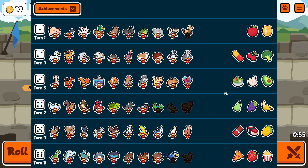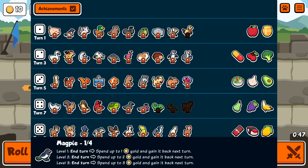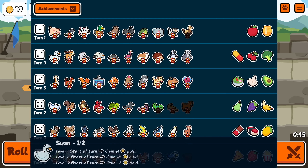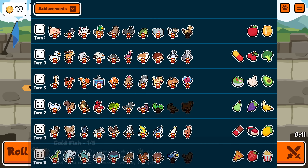Alright everybody, welcome. We're doing gold pets only this time, so that means you can only use pets that interact with gold in some way. That obviously doesn't mean just buying it — if you hover over it and it has that gold coin icon, you're allowed to use it. So from tier 1 I believe it's just these two, these two from tier 2, these three, these two, etc. Work it out. Please only use those. All food is allowed.